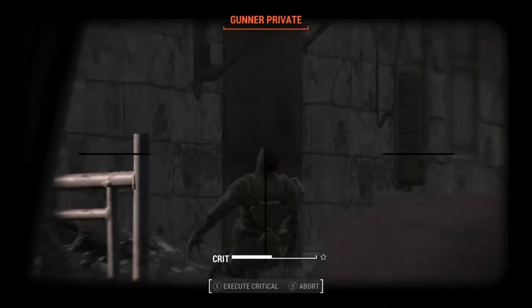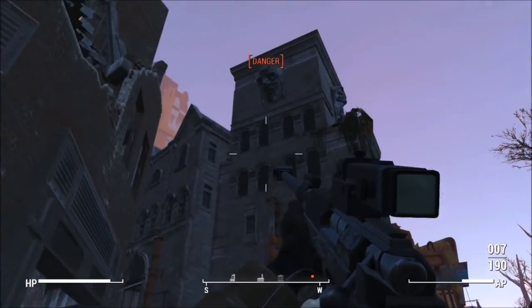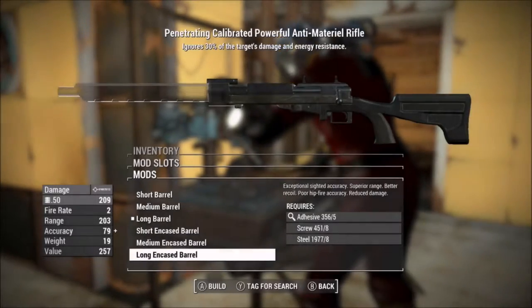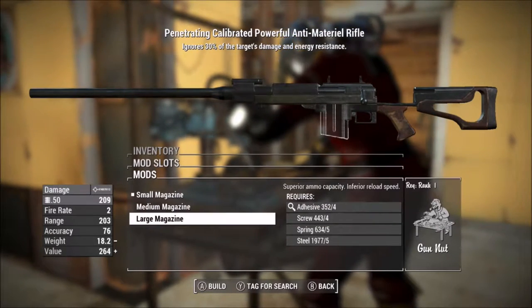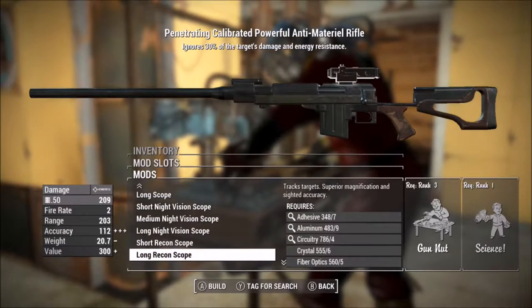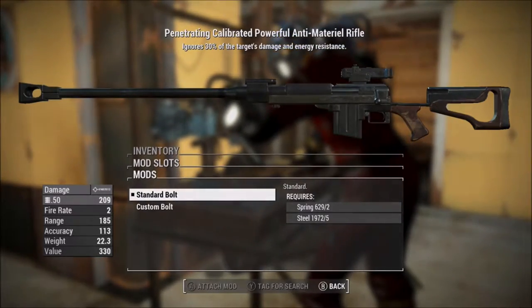The Fallout 4 version of the Anti-Material Rifle appears to be a mirrored version, with the bolt on the left side of the receiver instead of the right. This version also has more types of modifications: different barrel lengths, barrel styles, different stock types, and different sights including iron sights and various scopes with blackened versions. Most interestingly, you can now change the caliber. While the standard caliber is still .50 BMG, you can re-chamber the rifle in a .38 caliber round — possibly meant to represent the .375 Cheyenne Tactical, the closest rifle round to .38 caliber I could find.